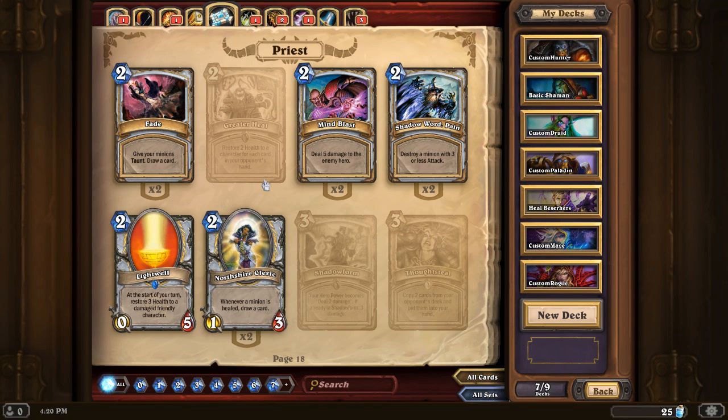Greater Heal restores 2 health to a character for each card in your opponent's hand — pretty specific. I can't see myself using that one too much. Mind Blast is a pretty powerful card — 2 mana for 5 damage. Often I'll run 2 of these in my deck and save them, because towards endgame you might have 13 damage on the board and your opponent has about 20 life. They're not feeling too worried, but if you have two Mind Blasts in hand, which you often will by endgame if you've been saving them, you'll be able to deal out 10 damage to your opponent instantly. It's a great finishing move, and it can be really unexpected if the other player doesn't know you have them.